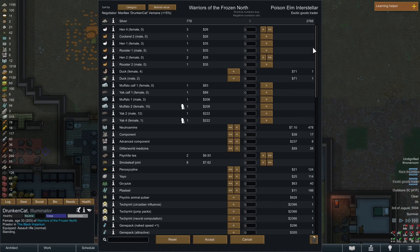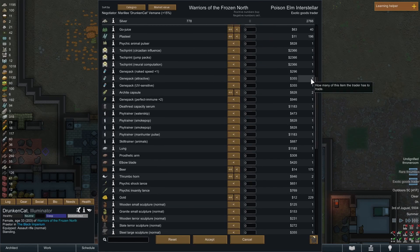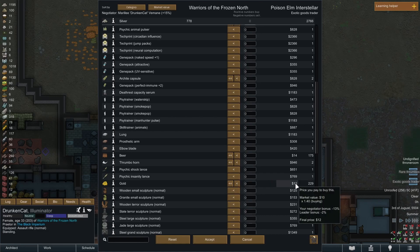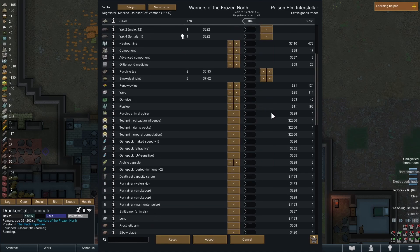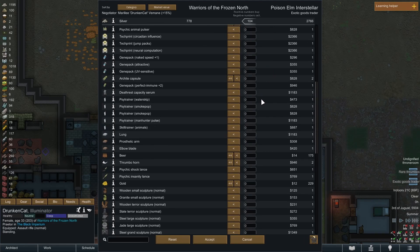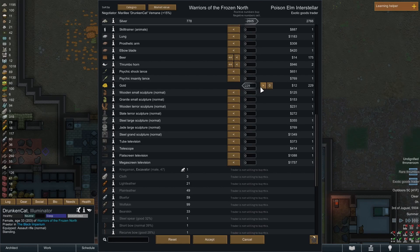At this point we can also just sell some animals. They have gold — ooh, that's a lot of gold, and we need a lot of gold. So we'll keep hens, we'll keep roosters, get rid of the cockerel. Two roosters and two hens is probably enough; maybe we'll keep another hen. Do we want to get rid of all the eggs? Keep a little bit of tea. What if we did like 60 gold?